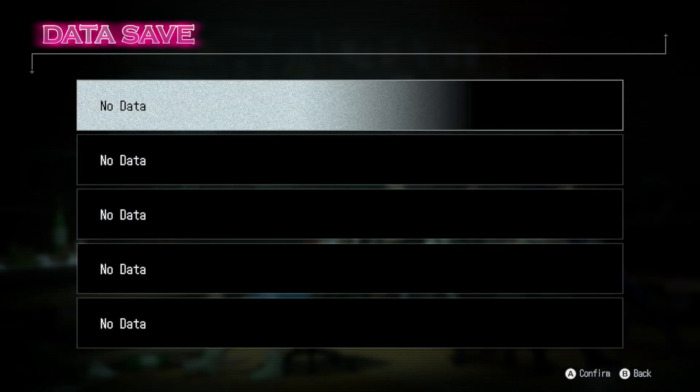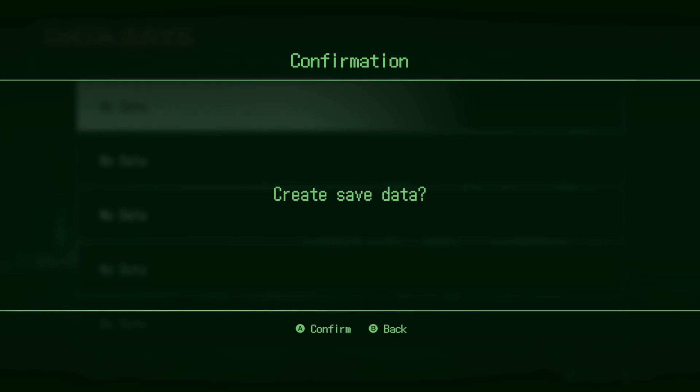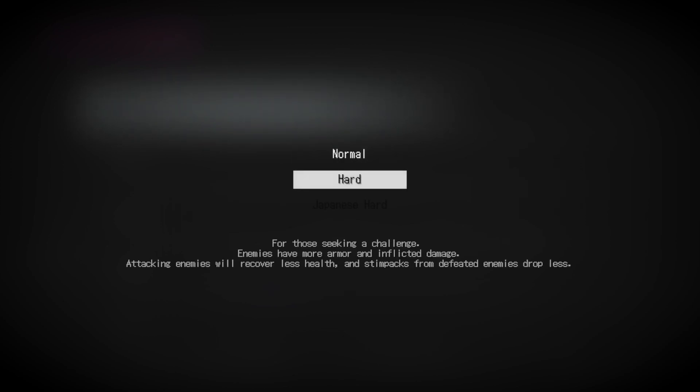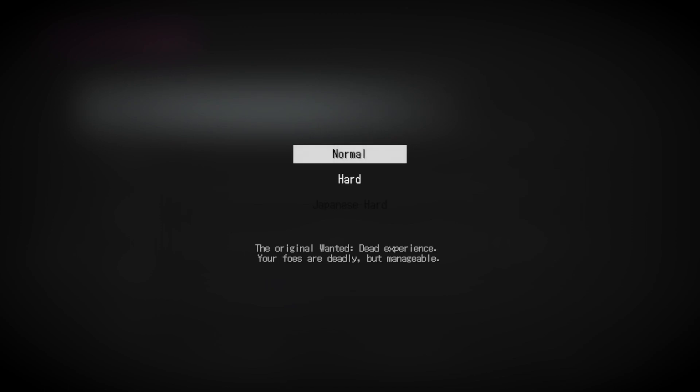Quite a few save slots — surprising. Love the old school font. Normal — the original Wanted Dead experience. Your foes are deadly but manageable. Hard — for those seeking a challenge; enemies have more armor and inflict more damage, attacking enemies will recover less health, and stem packs from defeated enemies drop less. So I guess you recover health when you attack enemies — interesting. And then after Hard, I guess you have to defeat Hard to unlock what's called Japanese Hard. For now we'll stick on Normal. I've heard Normal is already plenty challenging.